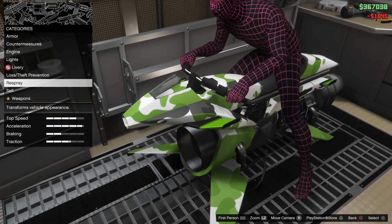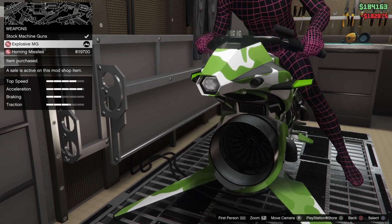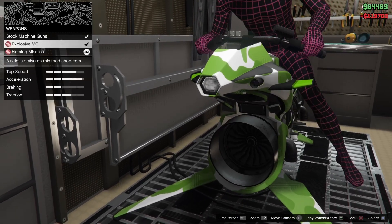I want to check out some other things you can do for it. Weapons — of course you can put on the explosives, homing missiles, and the stock machine guns of course are always there.